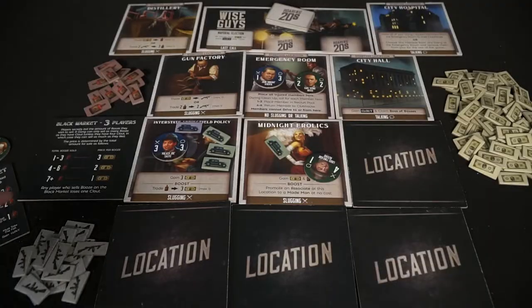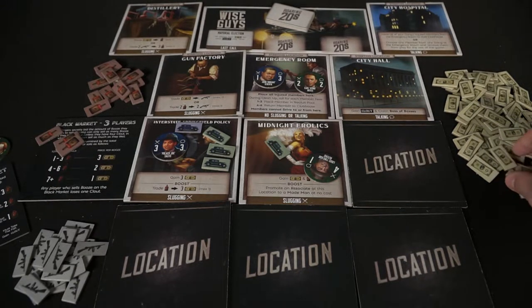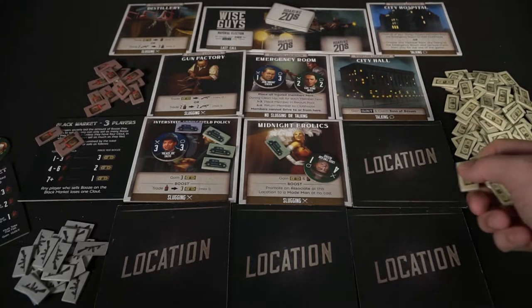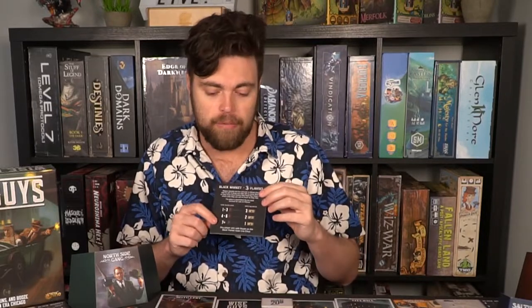The orders phase continues until nobody has any orders left, after which you move on to the black market phase. The black market tile shows how much booze needs to be in the market and how much money each booze is worth. Based on your clout, everybody secretly takes a hidden amount of booze into their hand, then simultaneously reveals. You add up all players' booze totals and check the board: if the total was four to six, each booze is worth two dollars; more than seven and they're worth one dollar each; three or less and they're worth three dollars each, which is very good. Then the black market phase is over.